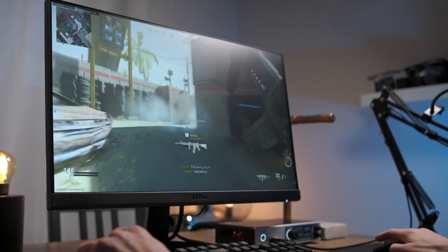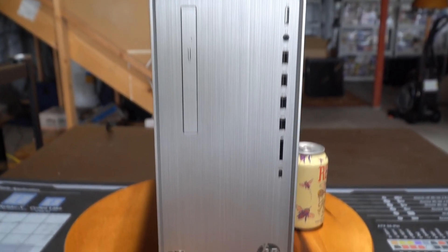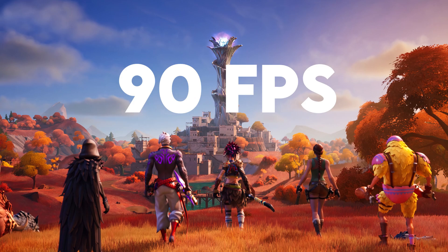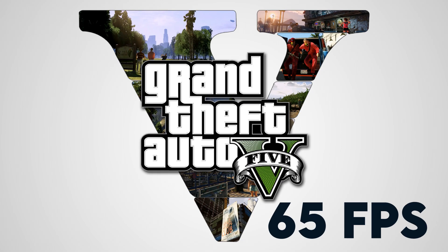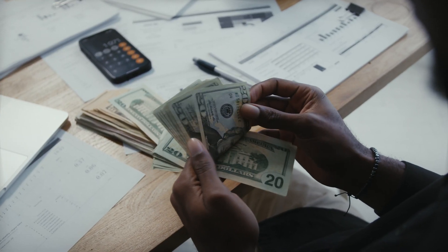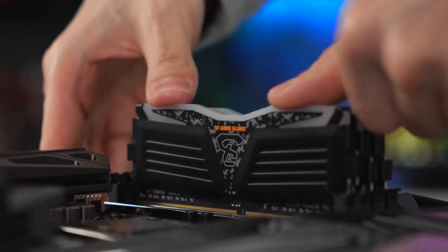If you can't go any higher than $600, this PC is your best option and it actually runs pretty decent on some games. It will average 90 FPS in Fortnite if the RAM is upgraded, 110 FPS in CSGO, and 65 FPS in GTA 5. A great option for a $550 budget if you end up upgrading the RAM, which you can find in the description of this video.